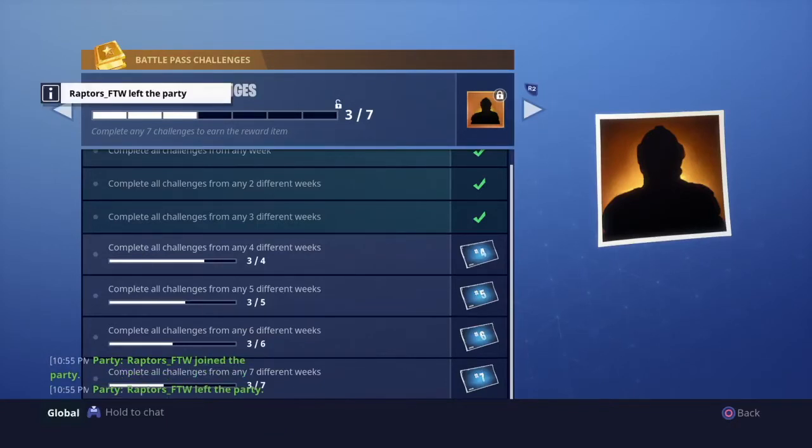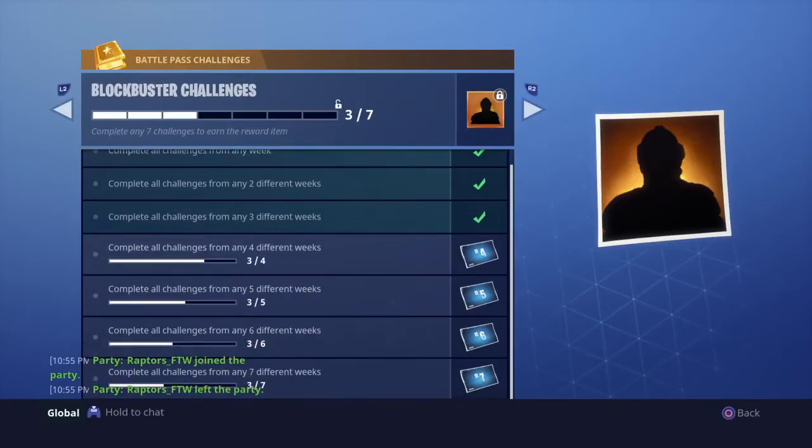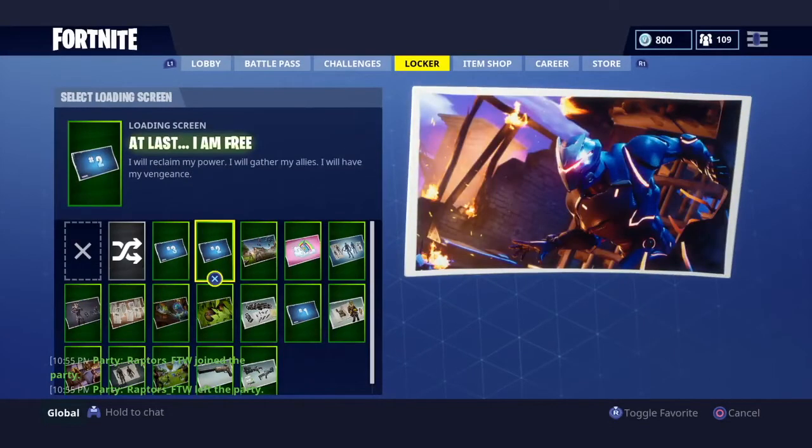Now I'm going to go over the storyline of Season 4. Basically it's just a movie set, taking down the bad guy, and this could set up a future blockbuster skin movie — maybe against Omega, maybe it's Carbide. We're going to find out in week seven. The loading screens are 100% leading toward the blockbuster skin as a storyline — it's not speculation. In one loading screen, Omega escapes from jail when the meteor hits, saying 'Alas, I am free,' and then 'I'll reclaim my power, gather my allies, and have my vengeance.'